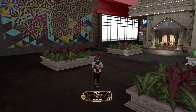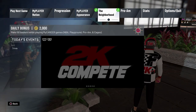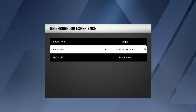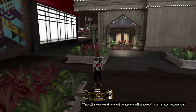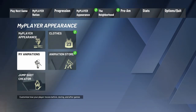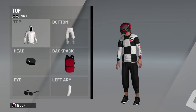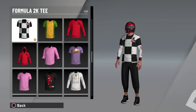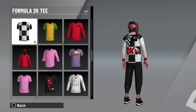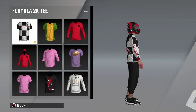First I'm gonna share the rewards you get. The first award is an icon — you get the Formula 2K icon. That's valid, it's kind of small, I wish they made it bigger, but it is what it is. Next you get a Formula 2K t-shirt, it's like a checker shirt with 'Formula 2K' on the back and on the top right. It's a nice shirt, I'm gonna rock this for a while.